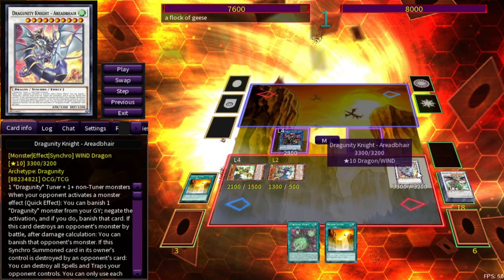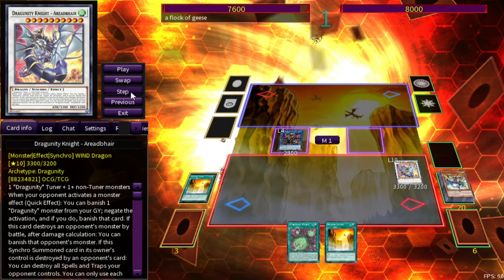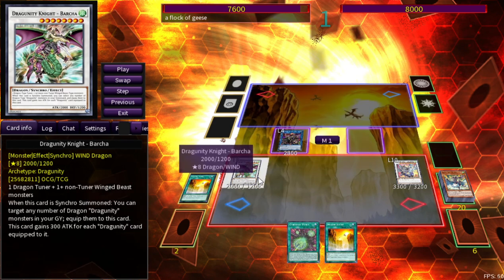The first disruption piece is Art of Air — basically if your opponent activates a monster effect you get to negate it and then banish their card too, so their monster. That's really nice.